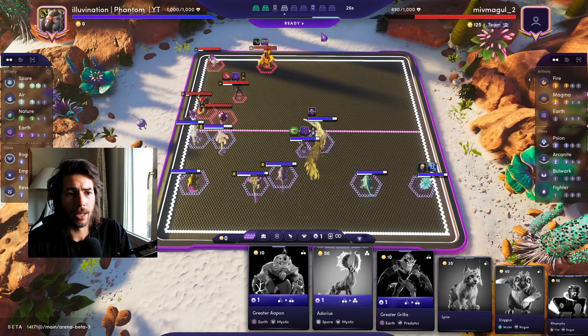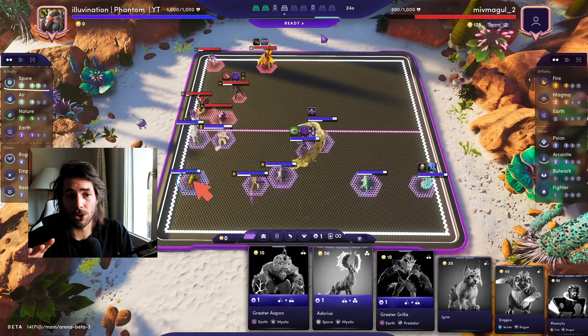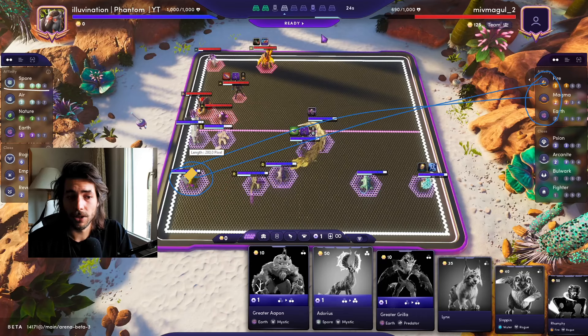So for positioning: our Adorios, being Spore, has a lot of dodge chance and survivability — he tanks the Fury Ox. We put our Monkey next to it; the Fury Ox does AoE damage to all units there, but our Monkey will stun the Fury Ox, taking a lot of damage away. We put Nature in the corner, though Nature is not great here since it gets countered by fire and magma earth. If this setup gives you trouble, play Water — the Water Slapping and Water Volante both counter Earth and Fire.